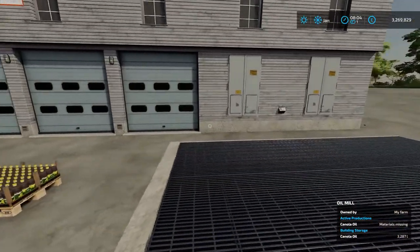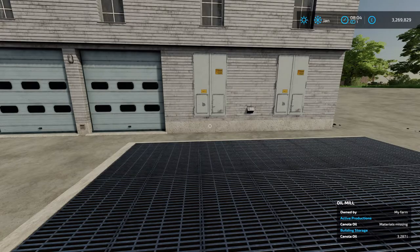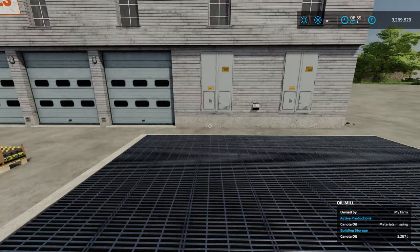Now if I change it to selling that should sell what's left. Selling happens every hour so I'll speed the time up and we'll see what happens. Now it's 8:59 and the product should be sold at 9 o'clock so let's see what happens. There you go, all the product has sold.